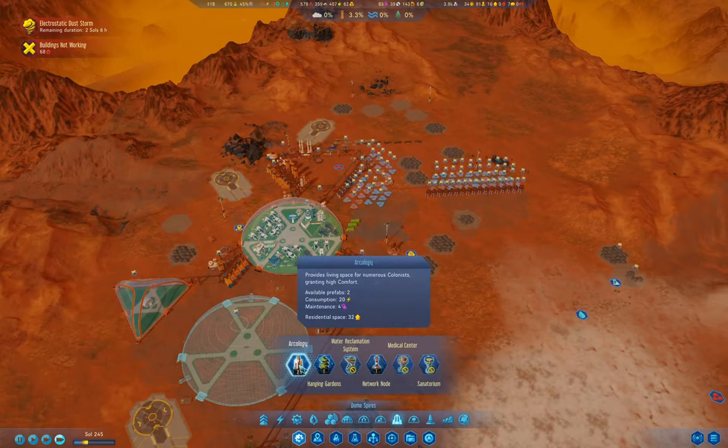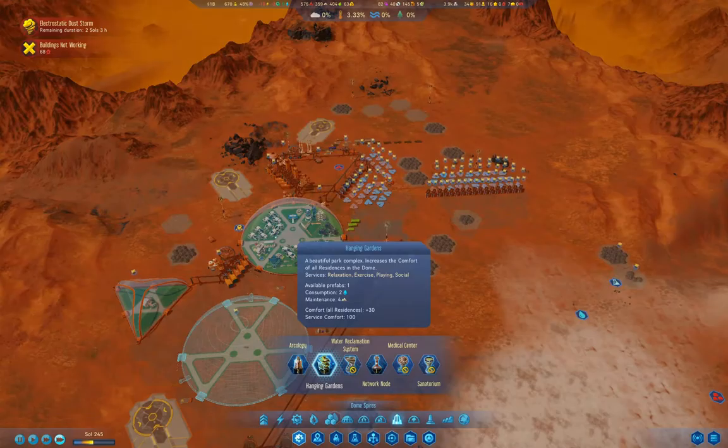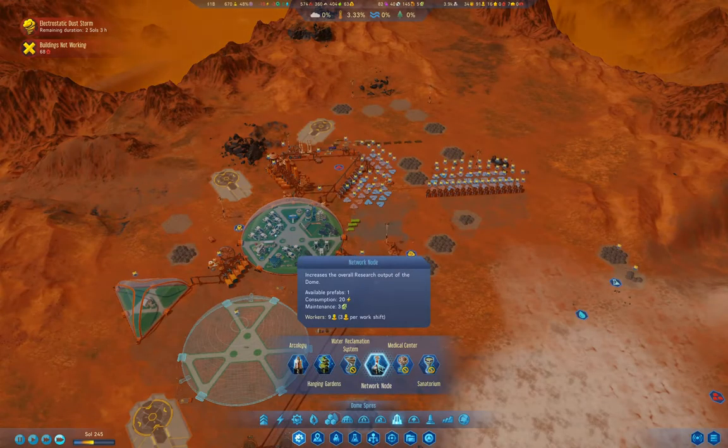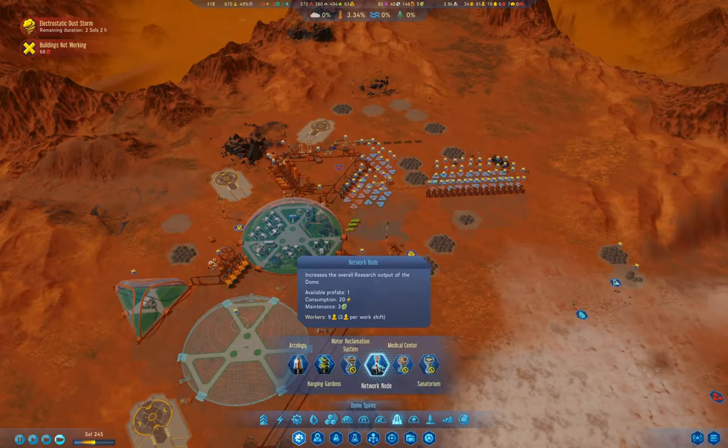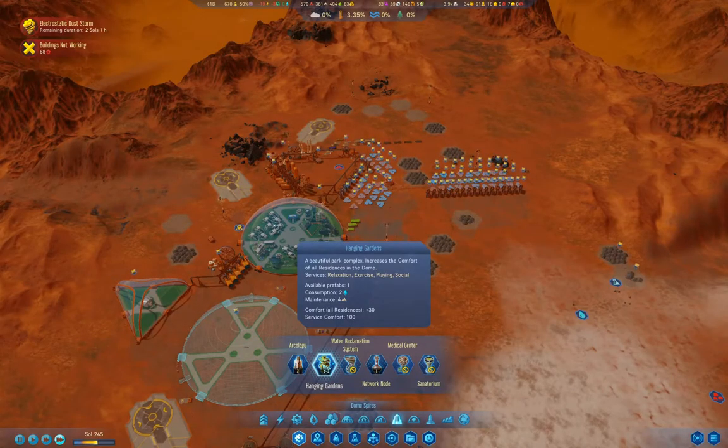Two arcologies! Hanging garden - oh man! And a network node. Hanging gardens is brilliant - that solves our birth rate problem.